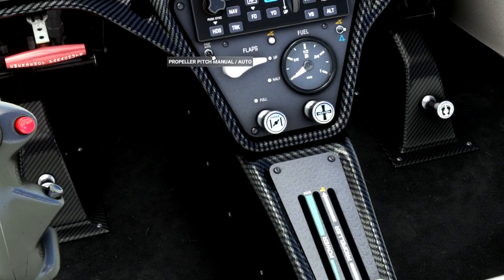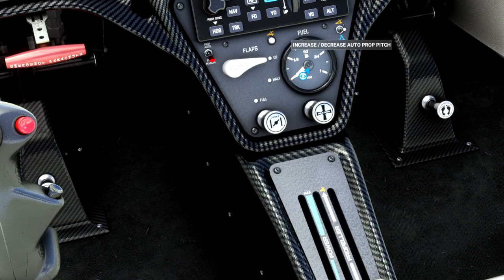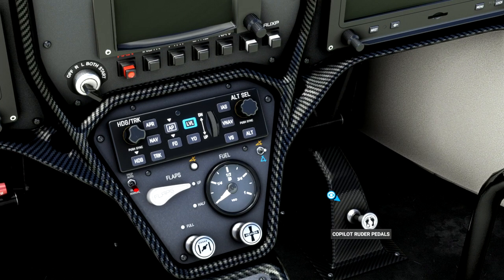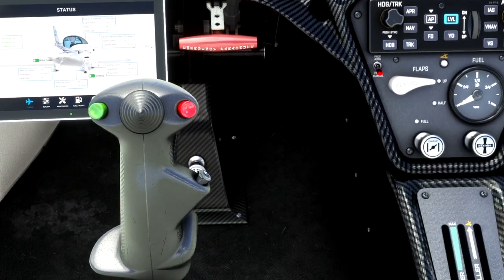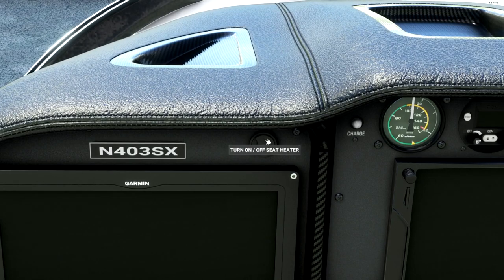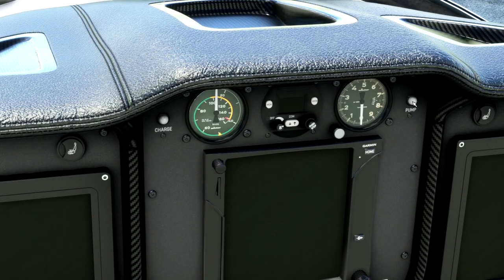Down here we have the automatic prop governing, with control for the actual prop pitch, heating and engine choke — useful if you need it. On both sides we can control the rudder position, which is great for realism. And we could have a heated seat — it actually has multiple levels depending on how much you click it.